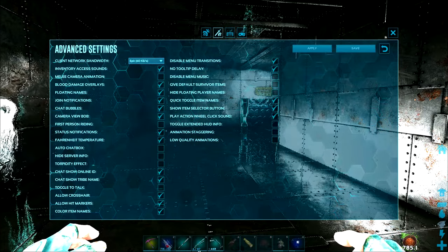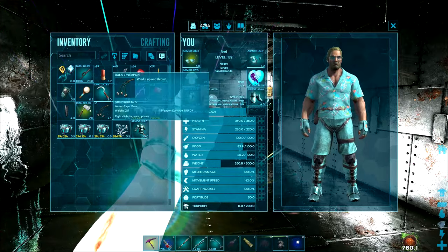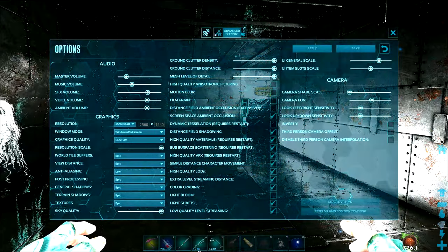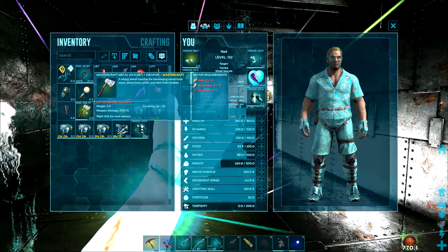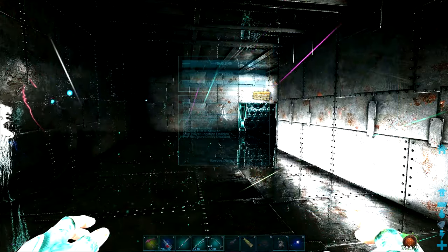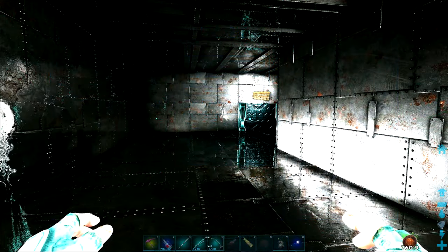There's also no tooltip delay. What this does is if you have tooltips enabled, the tooltips will show up immediately. Whereas if I have this off, the tooltips will take a second to show up — maybe a third of a second. I prefer to play with this on so that they show up immediately and you can get the information right away.